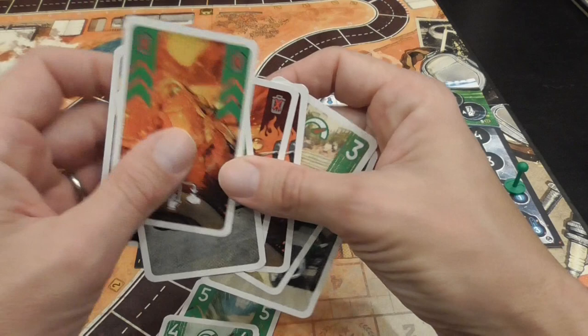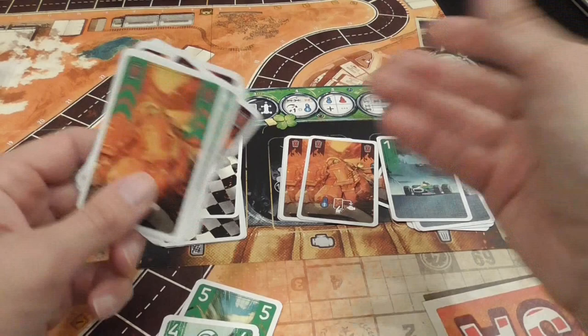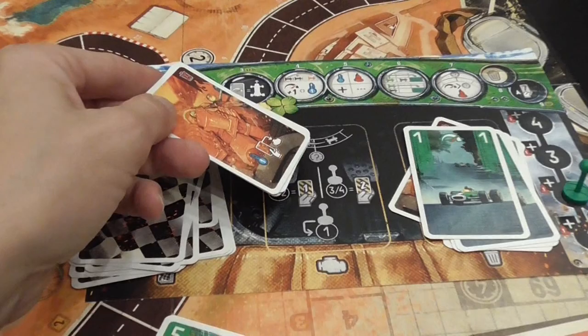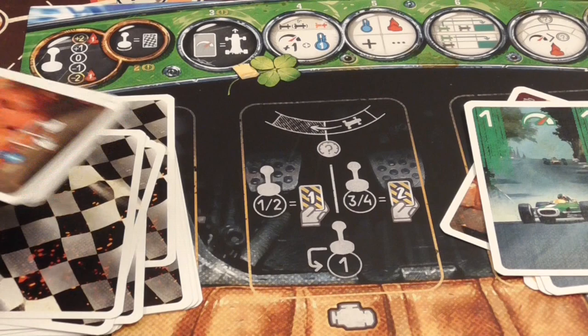So the round flow is: choose gears, play cards, reveal, resolve game effects, move cars, discard and draw back. Sometimes your discard pile becomes your draw pile. One important penalty: if your heat pile is empty and you would need to pay heat for a corner, you spin out — which slows you down to speed one. So just try to avoid that.